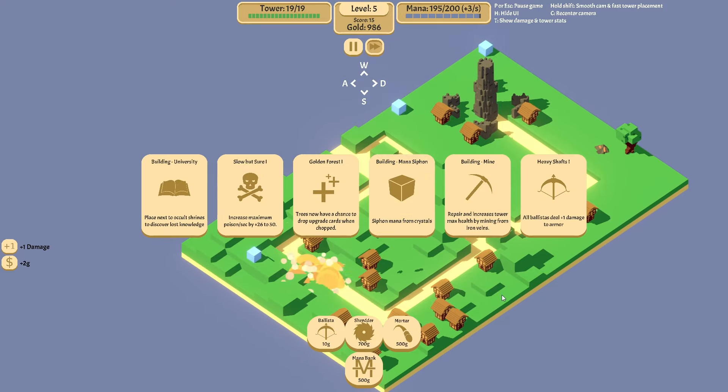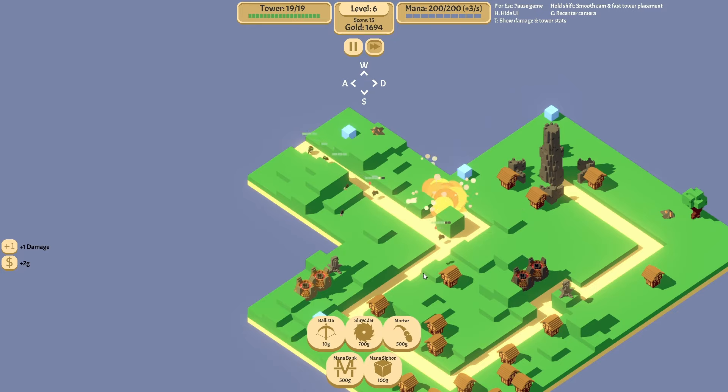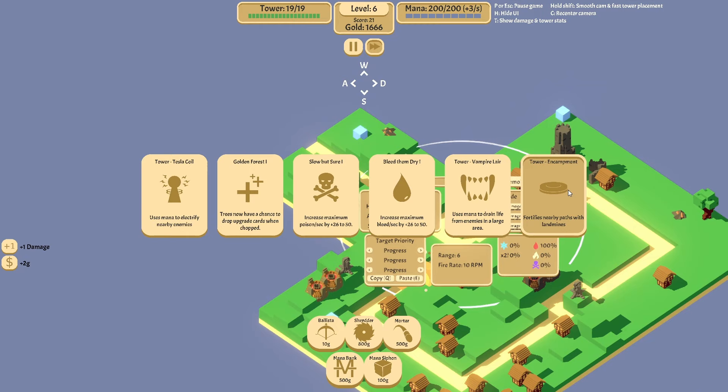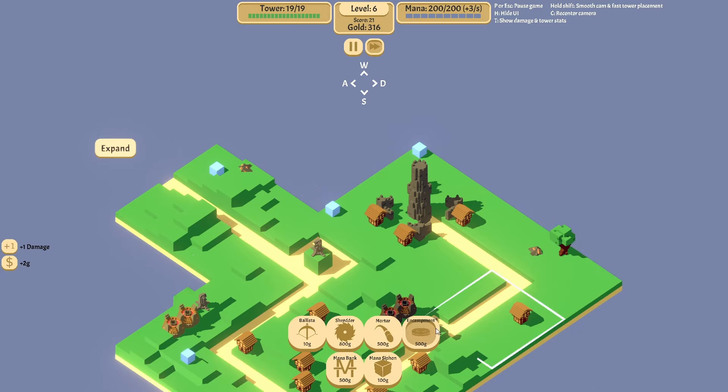Looks like we're doing good so far. Here's a Mana Siphon, we'll take that because there's a lot of Mana Towers we're going to need. I'll drop another Shredder up here. The Encampment — I love having that early, just so we can get it down in the back and not have to worry so much if stuff slips by.